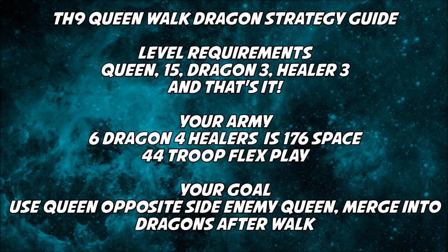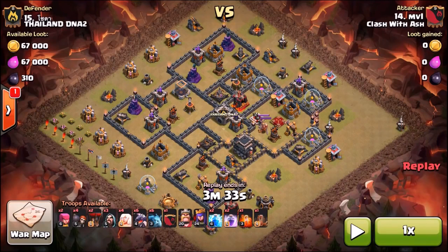Your goal is to use your queen via the walk on the opposite side of the enemy queen, and she's going to merge into the dragons when her walk is over. I'm going to do something a little different in today's guide — I'll show you a really nice raid using this strategy, then we're going to try to duplicate it live against a base I'm very confident in.